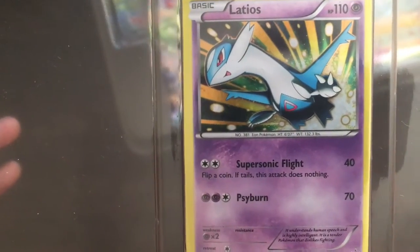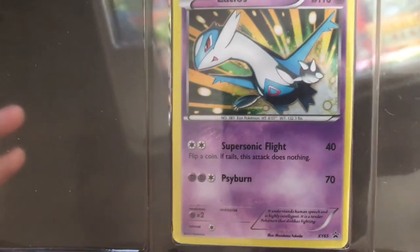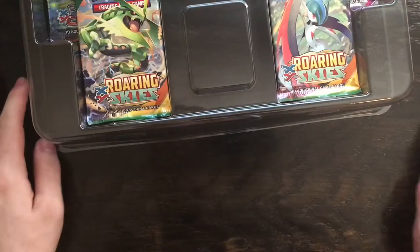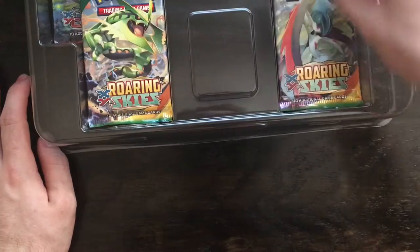Take a look at it. Supersonic Flight — flip a coin, if tails it does nothing — 40 damage. And then Cyber, 70. That's going to be a good card. Which one is this? Phantom Forces, that's what they were.